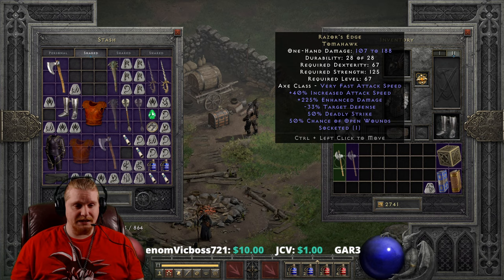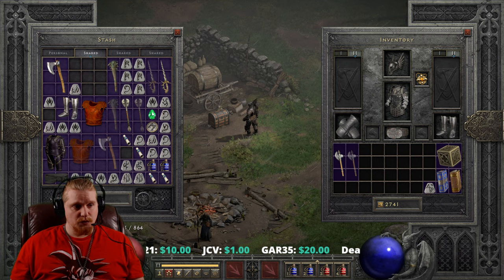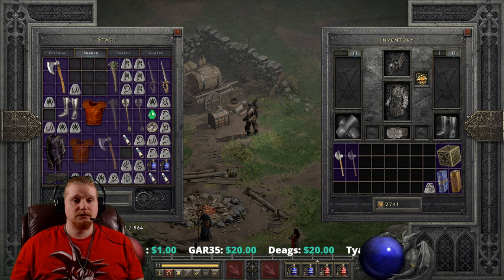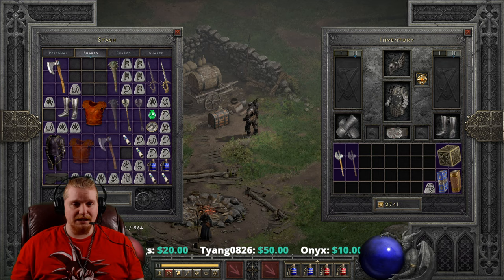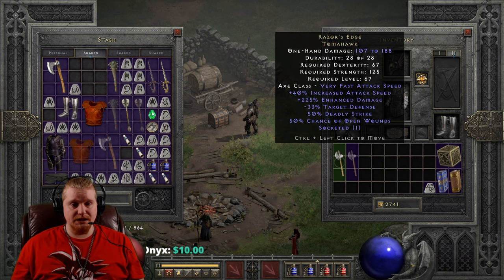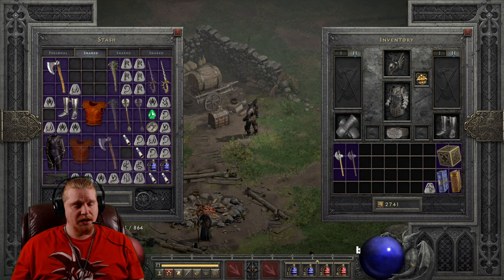But let's not count this axe out just because the range is bad. A lot of the issues with low range weapons actually did get fixed with Diablo 2 Resurrected. In Diablo 2 Classic Edition there were many issues with low range weapons causing desyncing — you'd end up dying because you couldn't attack monsters supposedly right next to you. But in Diablo 2 Resurrected that problem has mostly been fixed. So let's go over this weapon stat by stat.